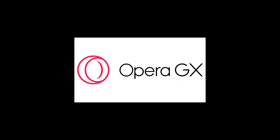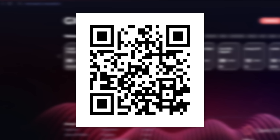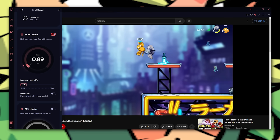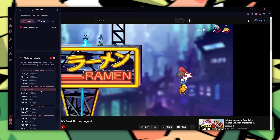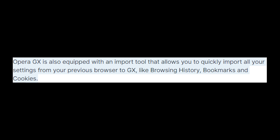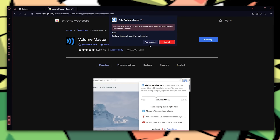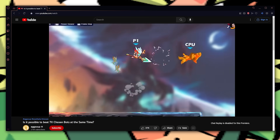Thank you to Opera GX for sponsoring. Opera GX is a web browser built for gamers, also available on mobile with desktop sync. It has lag and FPS drop resources so open tabs won't hurt your performance, and you can limit CPU, RAM, and bandwidth usage directly through the browser. It also makes switching easy by importing your history, bookmarks, cookies, and Chrome extensions. It's free — click the link if you want.